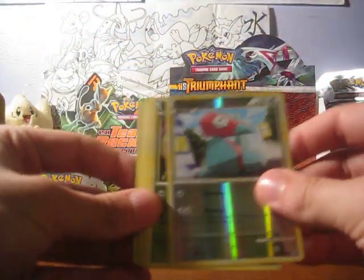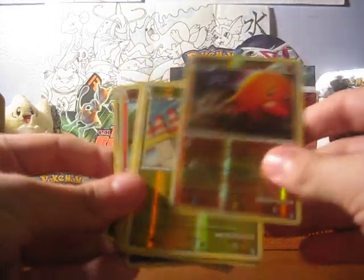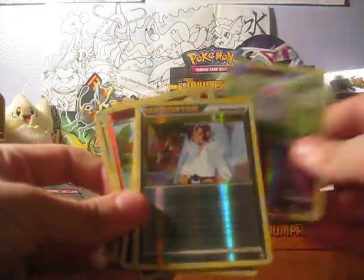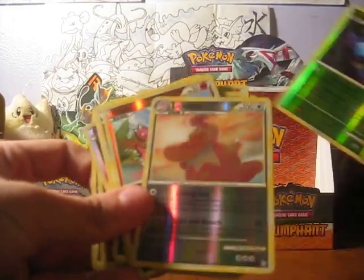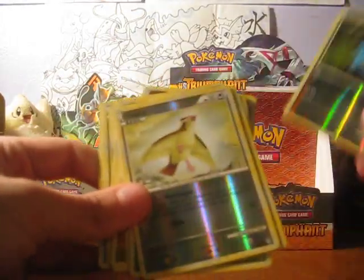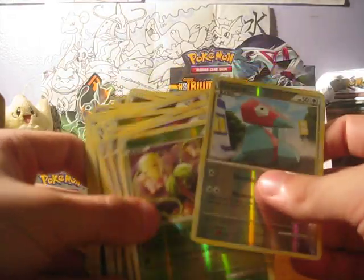We got a Porygon, Bellsprout, Nidoran, Ghastly, Diglett, Voltorb, Cricketot, Snubbull, Blackbelt, Shuppet, Magnemite, Carvanha, Ponyta, Dragonair, Lumineon, Lickylicky, Magby, Bronzor, Pidgey, and Aerodactyl.